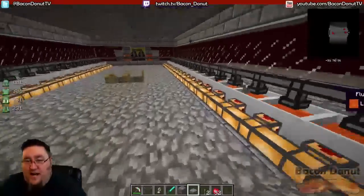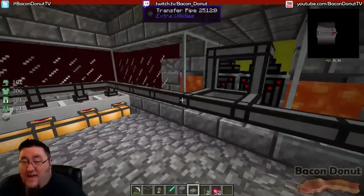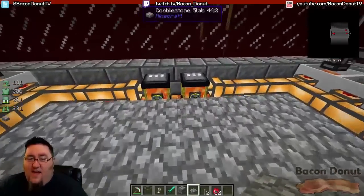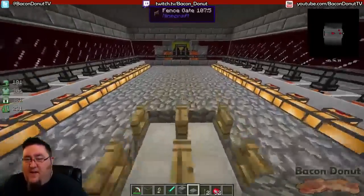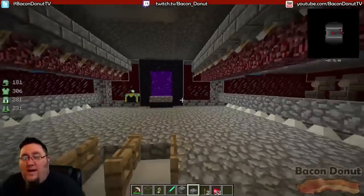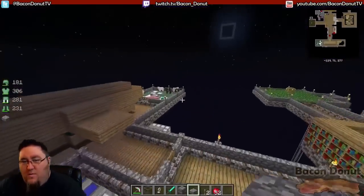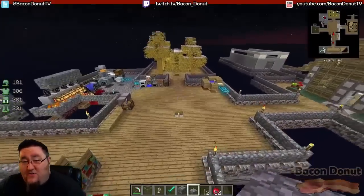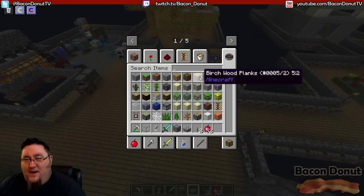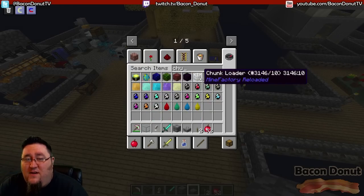Now this is going to generate lava for us even when we're not here, which is important since we're using it as fuel for the engines we're going to make. It's going to use ender tanks — those let us teleport the lava back home so it can be useful. That means we also need a chunk loader here in our main base, because both sides have to be loaded at the same time and you can't be in two places at once.